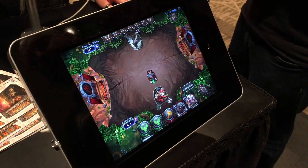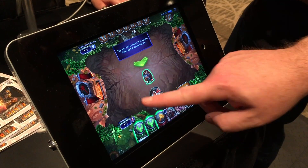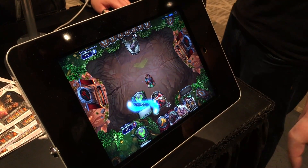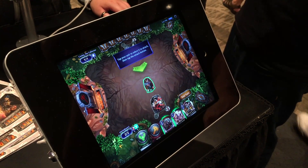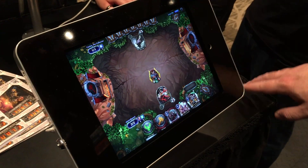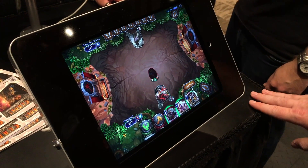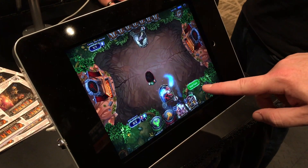Right now in the demo, we're playing against the AI. There are both AI and player opponents available in the game, with both limited and constructed formats. We're going to attack with the Oni Ronin and get in there. The object is to reduce your opponent's health to zero.